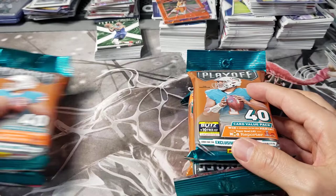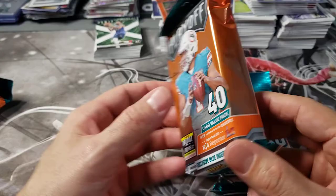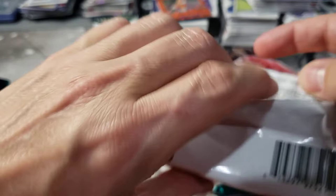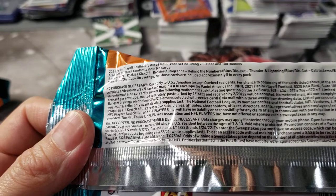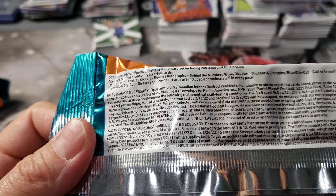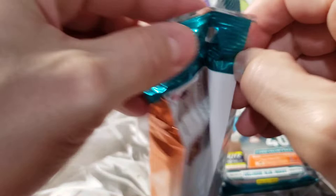I don't know if I'm gonna open all four of them. I think the exclusives are the blue inserts and Playoff just came out not that long ago. One good thing about opening Mosaic is you can get all the same hits you can at a hobby shop. It's 300 cards - 200 base, 100 rookies. We're looking for rookie autographs, behind the numbers blue die-cut, thunder and lightning blue die-cut, call to arms blue die-cut, rookie wave blue die-cut. Non-base cards are included in approximately one in every five packs, so roughly a 20% chance. I don't know if you can get numbered cards - we'll see.